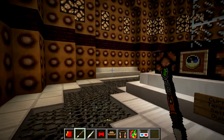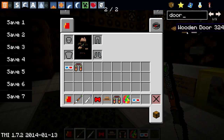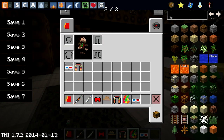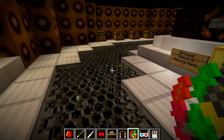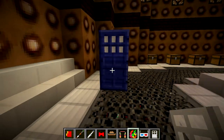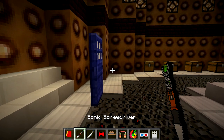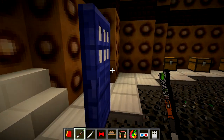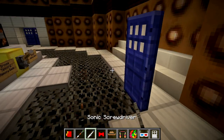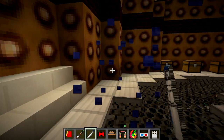So we have the Sonic Screwdriver, which doesn't actually have a use — or I'm not actually sure of that. Let me place down a wooden door and see. Actually, right-clicking a wooden door would just open it anyway, so let's get an iron door and see if it actually does anything. The iron doors are actually the TARDIS doors because I've got a resource pack on. They do actually have a function — you can open and close these iron doors with the Sonic Screwdriver. I opened it with the Sonic Screwdriver, so yeah, they are functional, which is pretty cool.